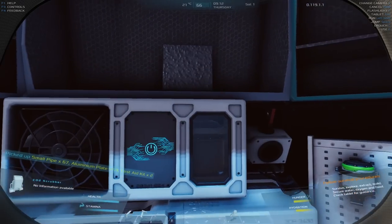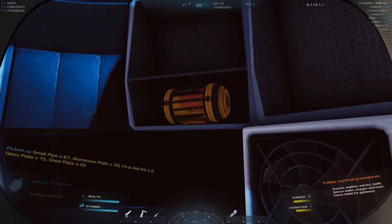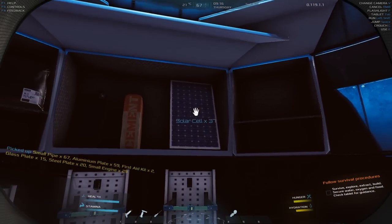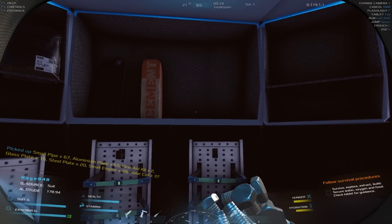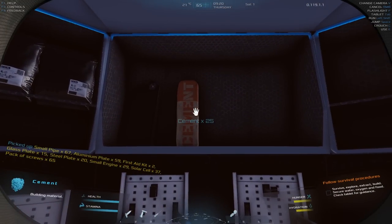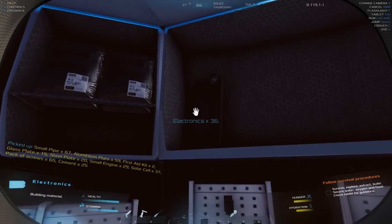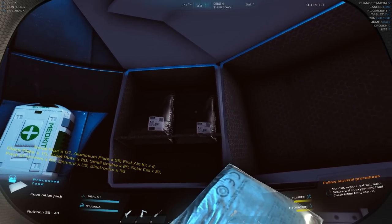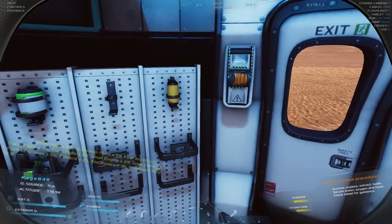I probably wasn't paying enough attention during the tutorial. It's a strange gameplay mechanic — you left click to put stuff away, otherwise you drop it on the floor. They probably showed us exactly what to do in the tutorial and I just didn't catch on. So I'm gonna grab all of this stuff.